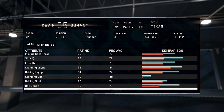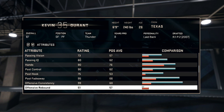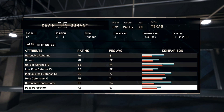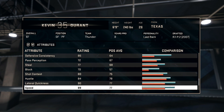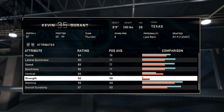The biggest upgrades I can see: his standing layup went up to a 98 from like a 94, his three-pointer and mid-range is now a 90, and the biggest thing is his defense — his on-ball defense, pick-and-roll defense, and IQ is up to almost a 90, whereas his gold card is about an 80 and a 75.